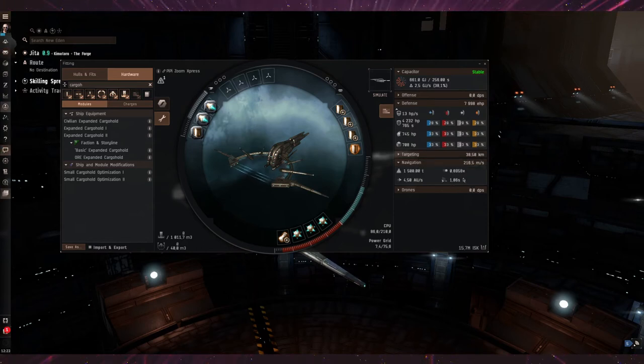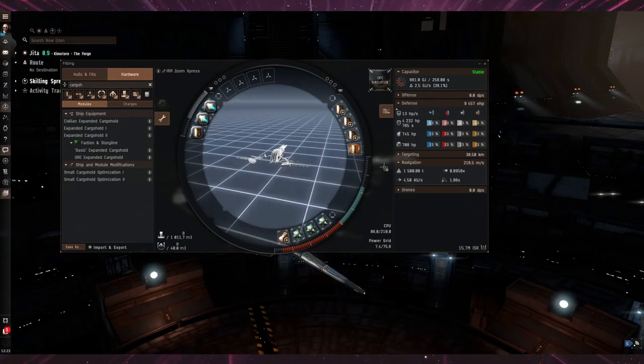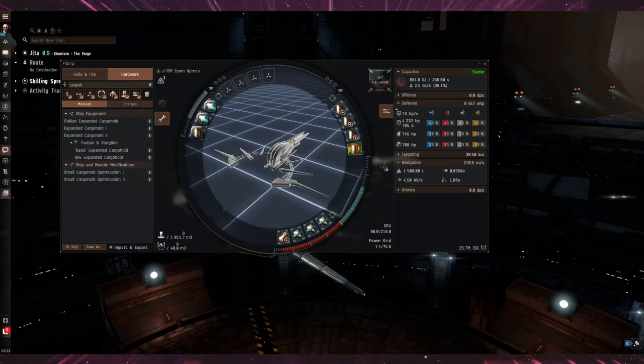The whole idea of this ship is that it aligns in sub-2-second time. That's why you can take riskier cargo with it — you basically need a booster and someone with near-perfect targeting skills to catch you on gates. Of course, smart bombs are a thing in low-sec and bubbles in null. Because this ship can't avoid bubbles, I don't take it to null.